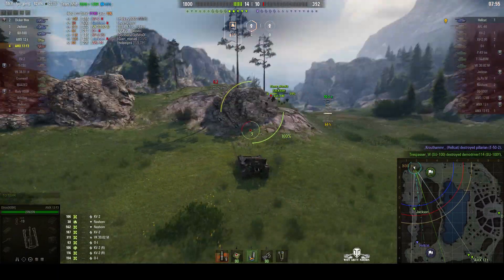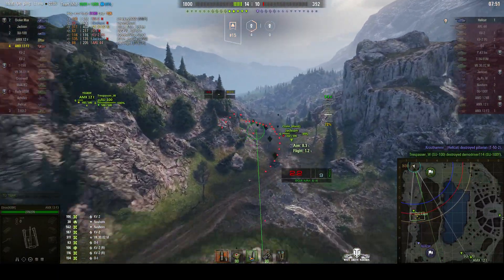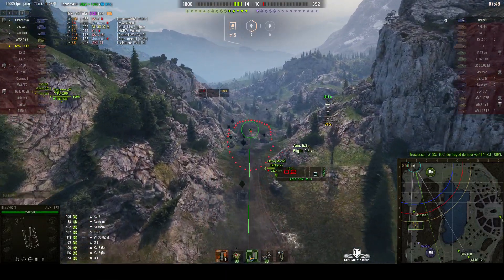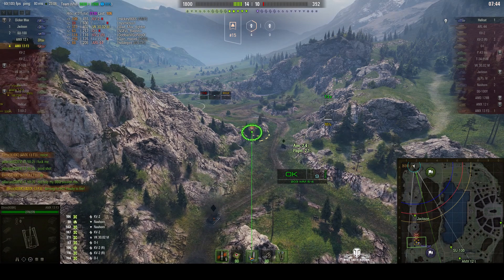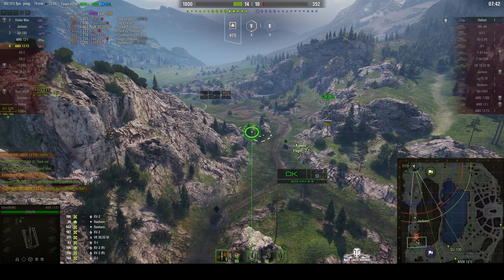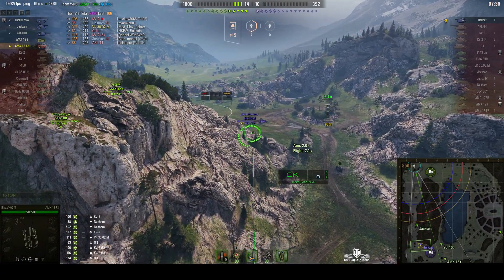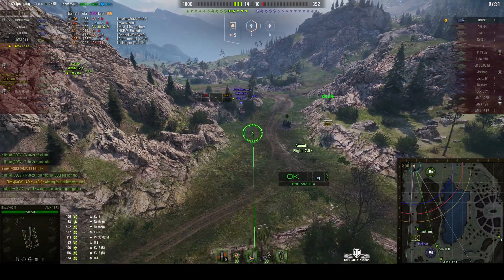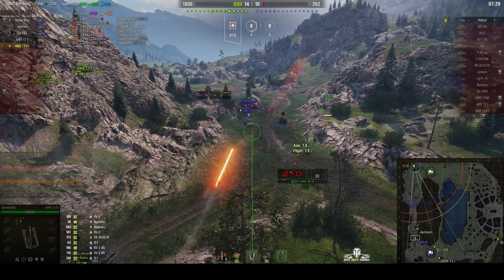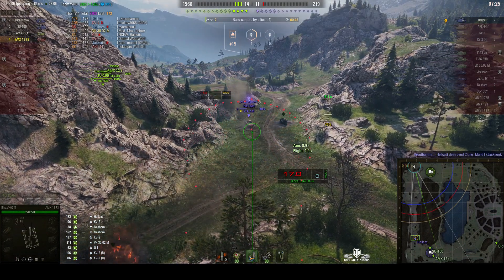Backing up now. The enemy is being boxed in — they've only got one left, the Hellcat. Our Jackson is moving down, he might be on that corner. We're indicating to the Jackson where we're aiming, and teammates are moving in from the east. Lining up a shot — round's out. He stopped, but we splashed him for 173, though he killed the Jackson.